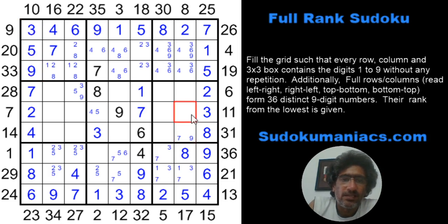Rank 10 is 3-5-9, so this cell must be at least 5 or greater. Can't be 9, 8, or 7. A 6 is possible; if this were a 4, the 11th rank would be less than the 10th, which is impossible. So it must be greater than 5. Since 5 is already used, this becomes a 6, which makes the paired cell a 3.